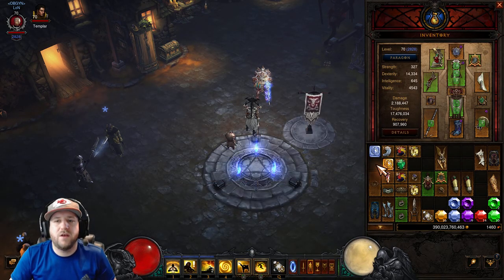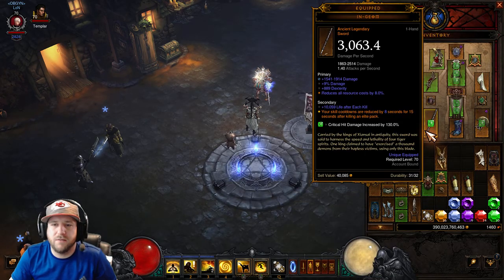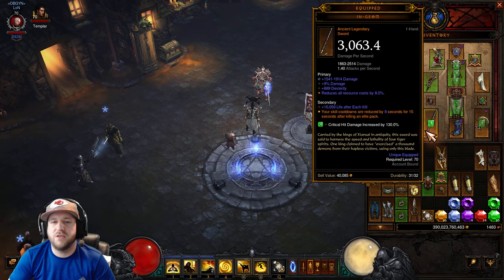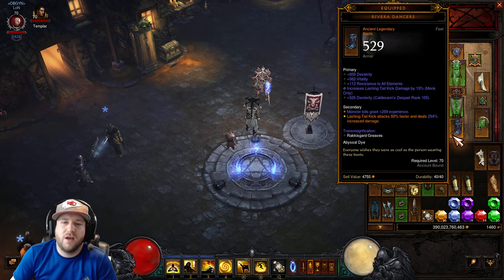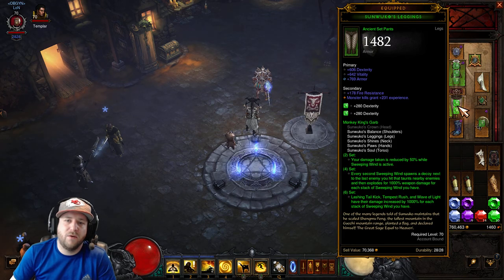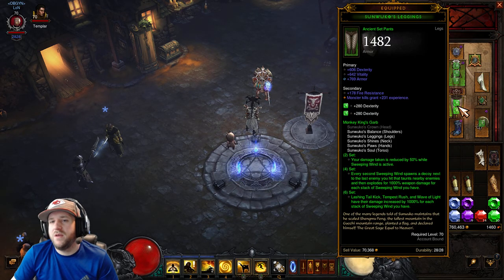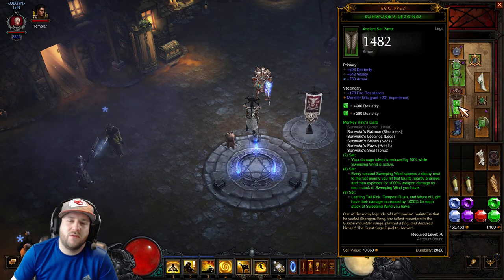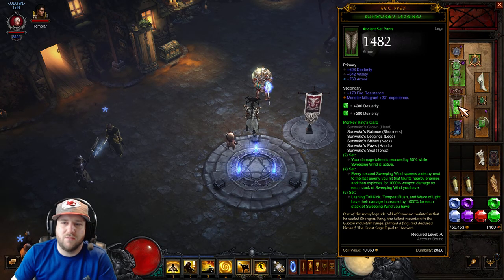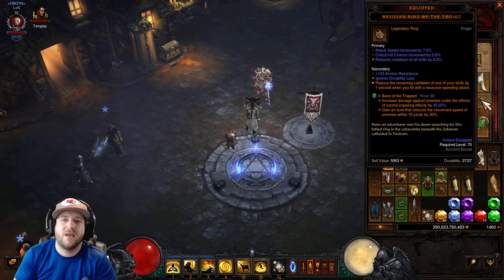For the gear stats — on both weapons, I'm running Resource Cost Reduction or Cooldown, plus percent damage and dexterity. Rivara Dancers: ideally Dex, Vit, All-Res, and Lashing Tail Kick damage. Pants: Dex, Vit, Armor, and secondary resist, or Dex, Vit, All-Res. Since we're utilizing Gold Wrap and Boon of the Hoarder, you'll have enough toughness that survivability rolls aren't going to be that important. Obsidian Ring of the Zodiac: roll Resource Cost off, and have Attack Speed, Crit Chance, and Cooldown.